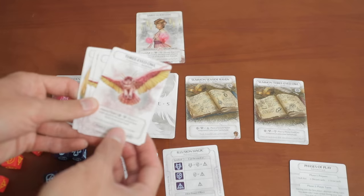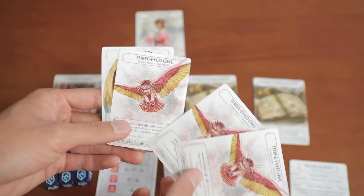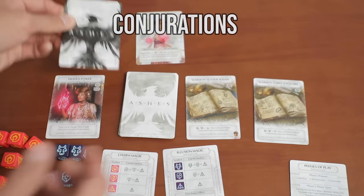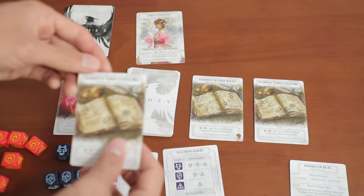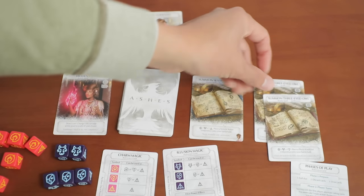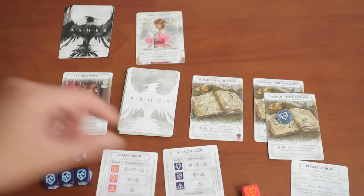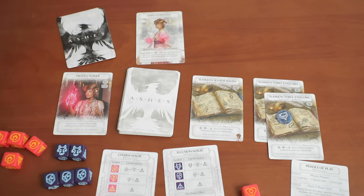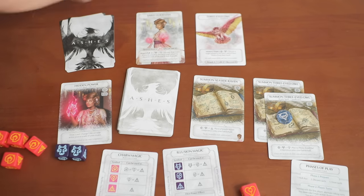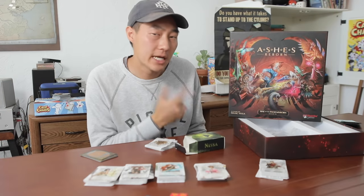Here's a card mechanic that teases how Ashes wants consistent feeling games. There's something called conjurations — units you can spawn from a side deck. To get them, you drop ready spells, and the trick is that ready spells stay on the board. That means you always have access to conjurations as the game progresses, so you can't really complain about not drawing units at all.